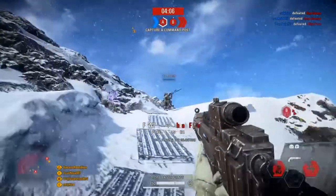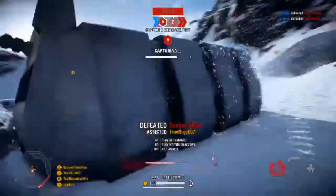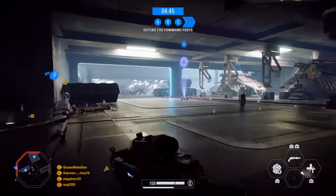This new rifle would be a departure from their roller-delayed rifles like the G3, using a modern short-stroke piston, rotating bolt, and chambered in the intermediate 5.56x45mm cartridge. During the initial trials, it was consistently rated higher than the AUG, which would lead to its adoption by the German Bundeswehr in 1997.